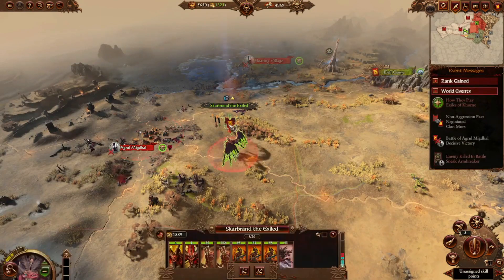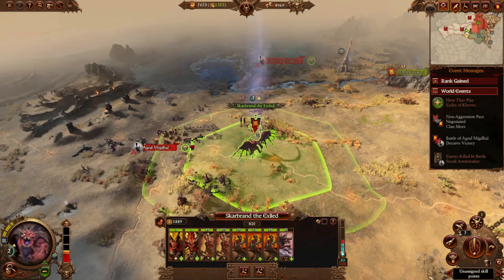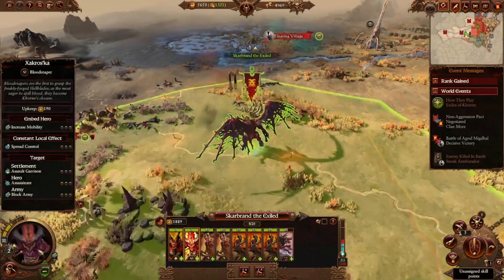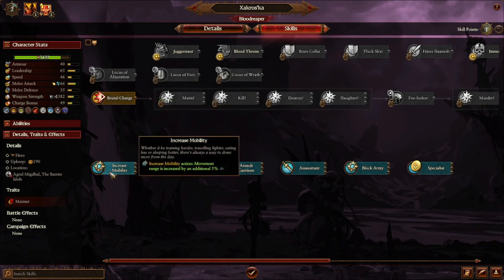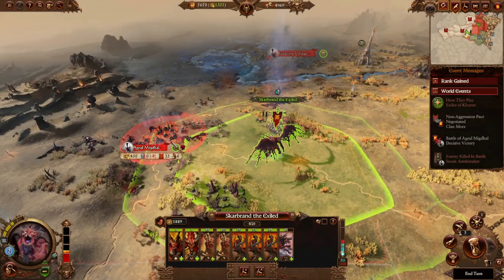Since we did a battle, we now have two battles completed for this bloodletting level, so we're leveling up our bar. Now we grab skill points — I'm going to grab Route Marcher so we can move further and attack more. Then I'll grab increased mobility so we can move even more with Scarbrand.